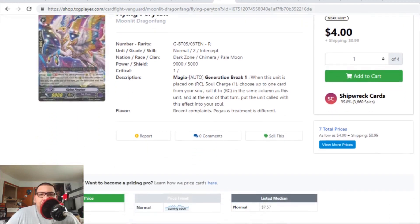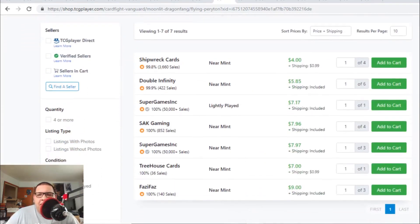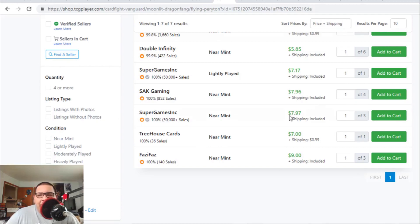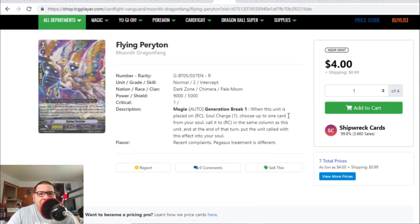Flying Periton — this Rare Grade 2 for Pale Moon, basically the Infinite Loop Grade 2 — is also money. It's going towards the $9 range. There's one listing for $5, then $6, then $7, and then eventually the $9 range. So the Rare Grade 2 is finally back in the market, but unfortunately the Rare Grade 2 is money.